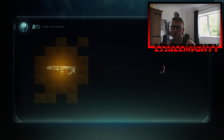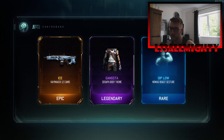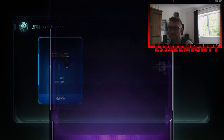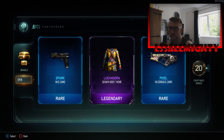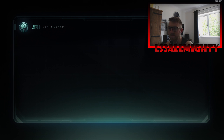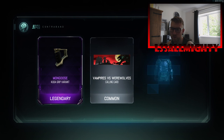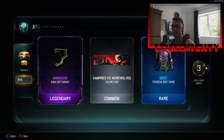Opening bundles first and getting a couple of camos. Paymaker 12 camo — not a bad start. Another legendary there. I don't really use the Razorback, maybe it's something I might try. I do use the Cooler. Is that a Mongoose grip variant? That's quite cool.